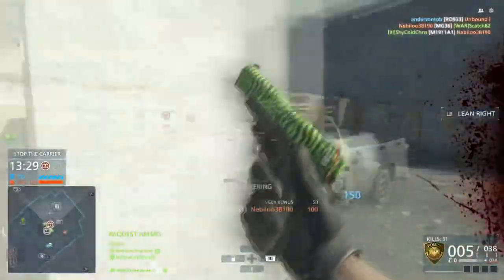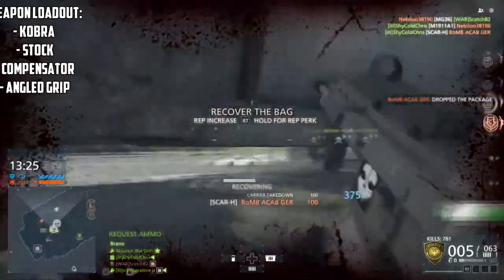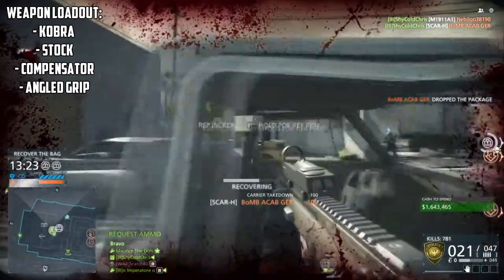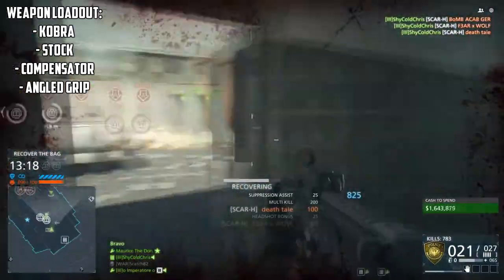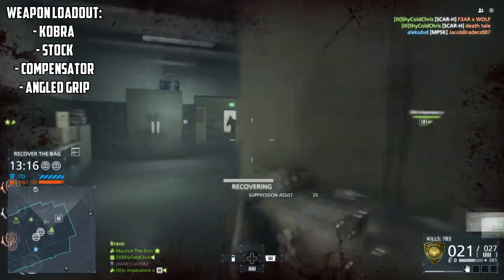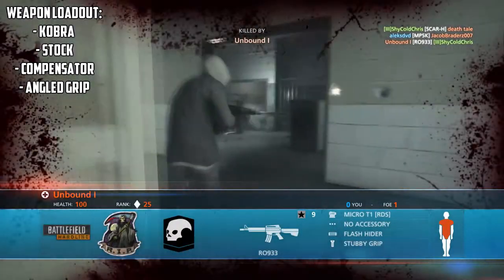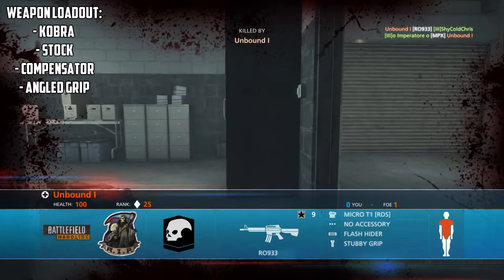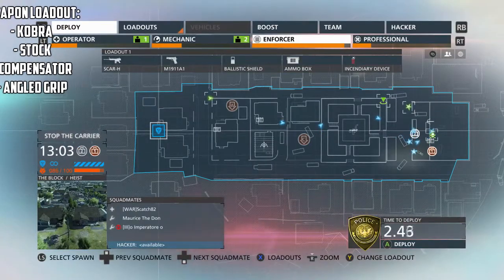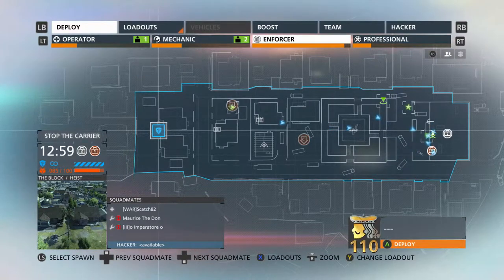For the weapon loadout, I used the Cobra as my sight because it's a great sight to use. For the accessory, always go with the stock because it'll help you control your weapon better. For the muzzle, most people would say heavy barrel, but I would say compensator because it reduces the vertical recoil — the cost is losing some accuracy, but I'd rather take more control over accuracy. And finally for the grip, I use the angle grip because it reduces the first shot recoil of your weapon.